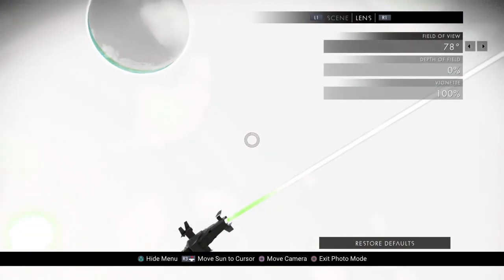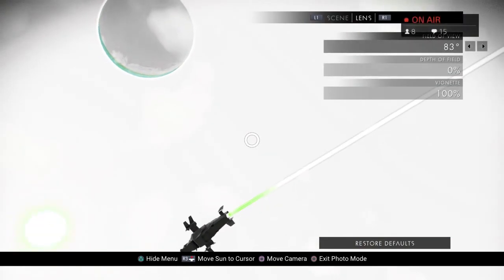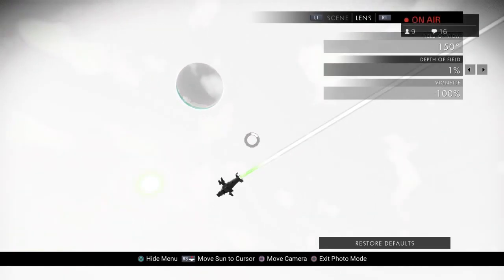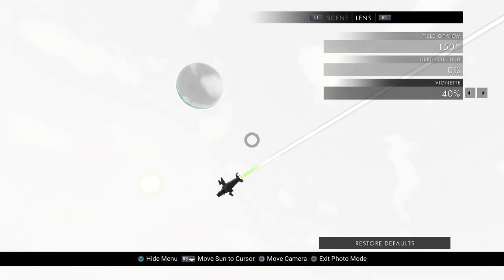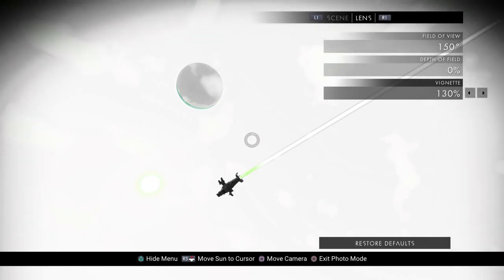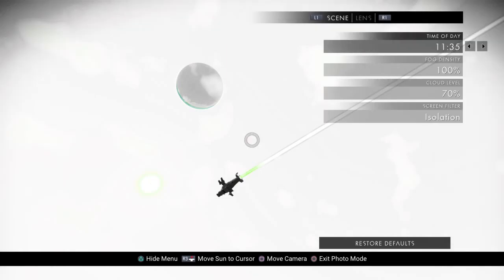Let's go Lens. We can increase the field of view. Depth of field — it's hard to really tell what that's doing right now, probably because of the filter I have on. The vignette — you can really zoom that in. You can move the sun to cursor. That's great.